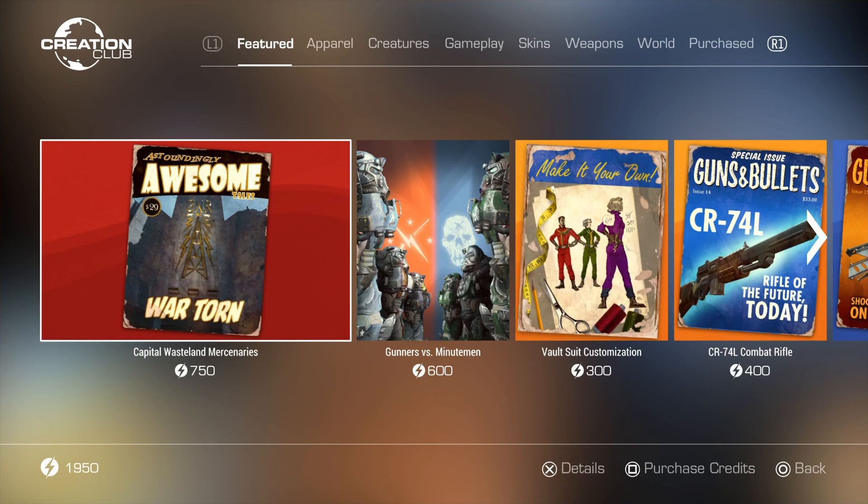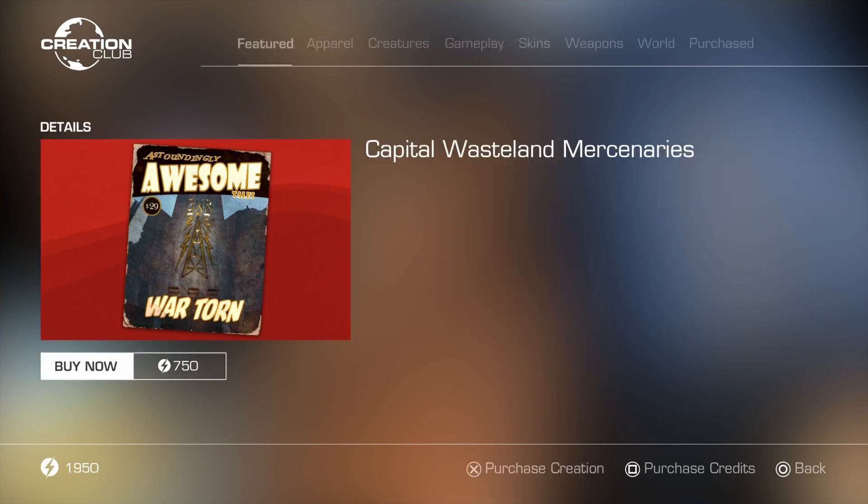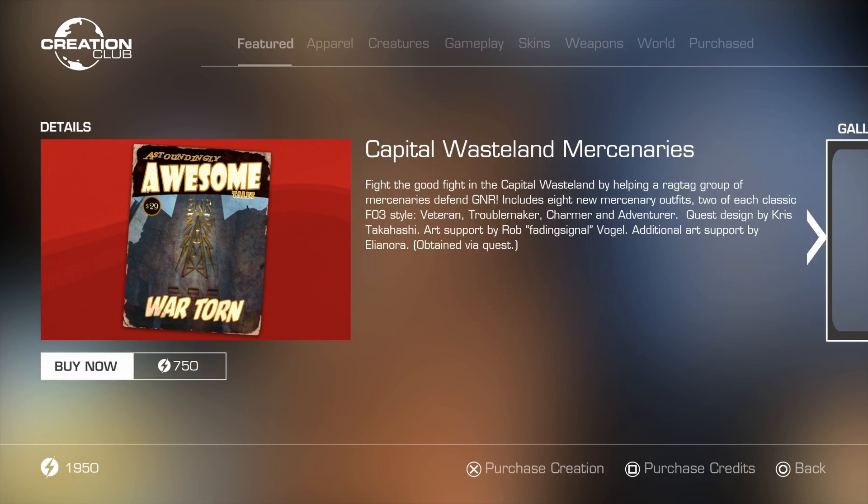There will be some update videos coming in the next couple days showing each thing individually. First thing here, for 750 Creation Club points, you have the Capital Wasteland Mercenaries.